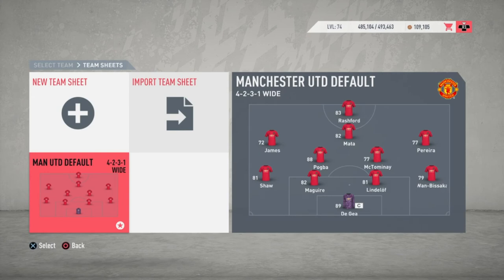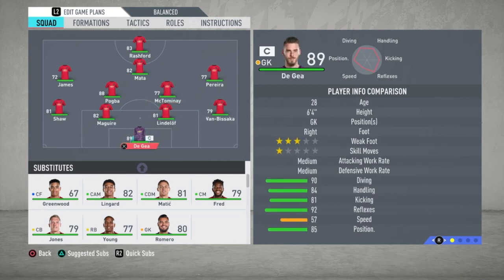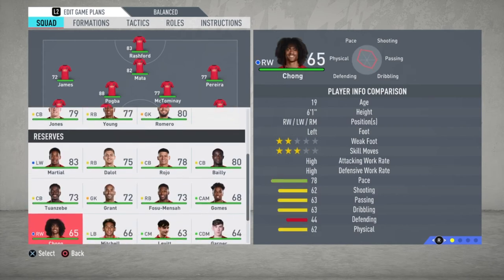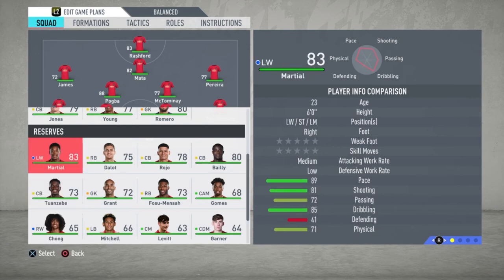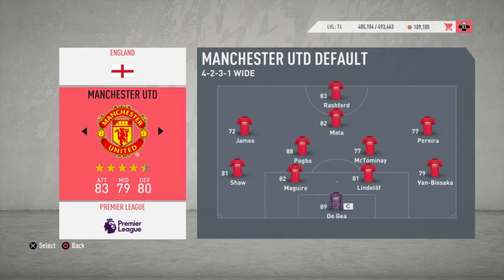In all the big five leagues that I've seen — I haven't checked outside of that — everything looks spot on. They've even updated the starting elevens and formations, so it's looking pretty good. Scrolling through Manchester United, I'm looking for Chris Smalling and Alexis Sanchez, neither of which are here. That's great news — not because I have anything against those players, I just want the latest and most realistic squads.